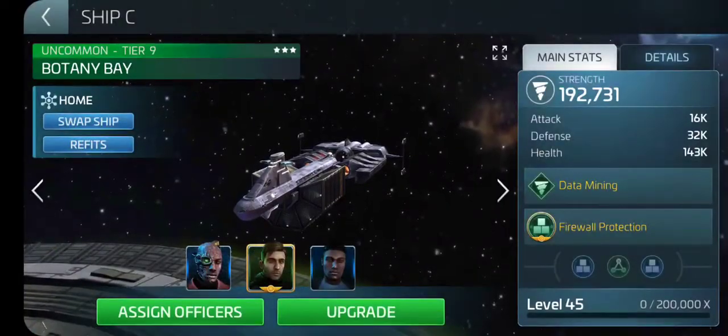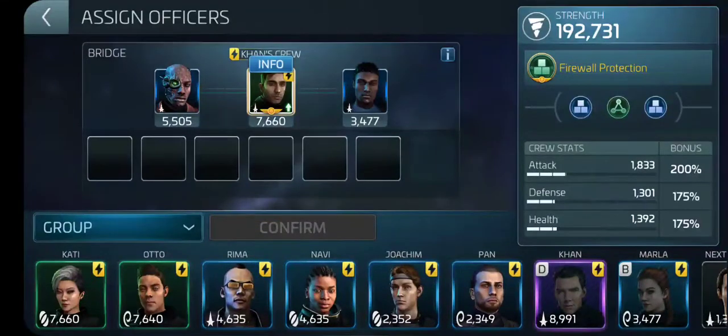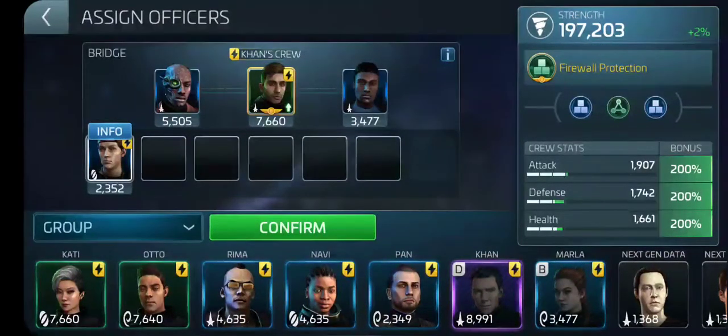All these little yellow lightning bolts you see mean that the officers are going to be synergized. The synergy of these people helps each other and gives a little more boost to the stats, meaning each one of their Captain and Bridge Officer powers will both be amplified. If I add one of these people to synergize, 25% of both of their powers are going to be boosted. So if that helps you mine faster or hold a little more, then that's great.